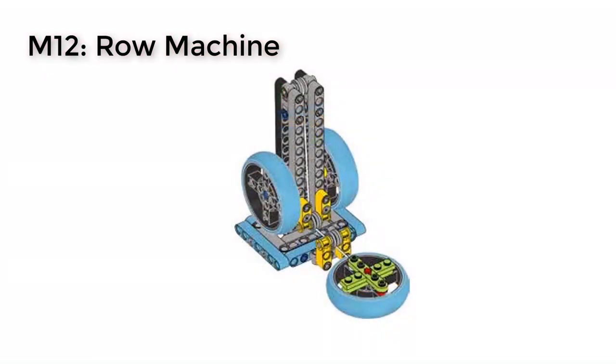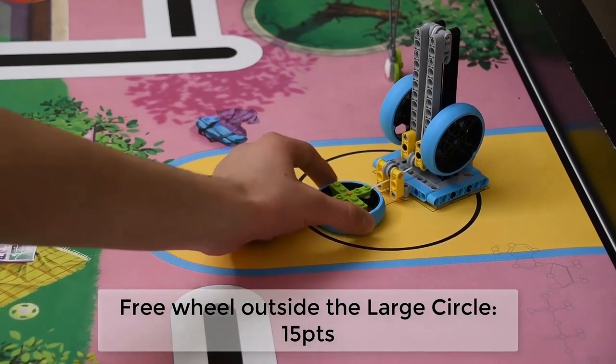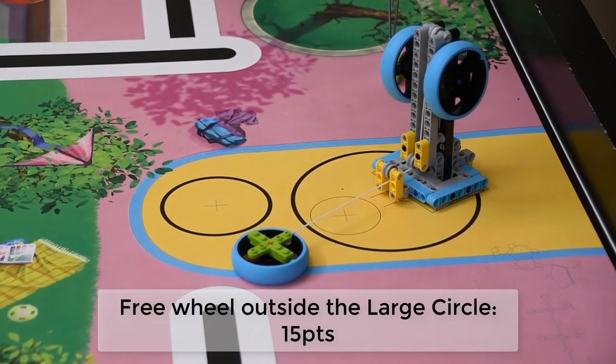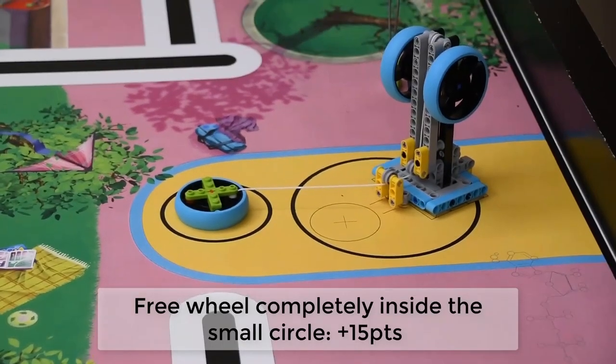MO12 row machine. If the free wheel is completely outside of the large circle, 15 points. If the free wheel is completely inside the small circle, an additional 15 points.